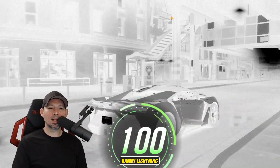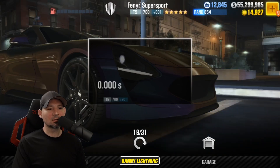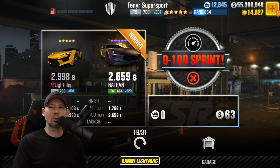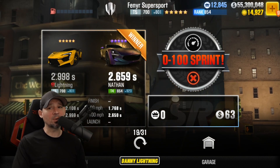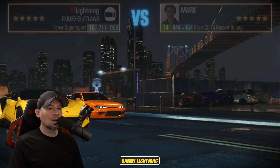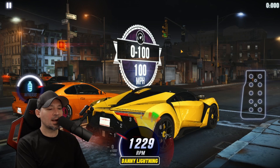And we lost. We're going to have to retune the car for a better 0-100 time. So I'm just going to take the transmission and pull it all the way over to the right. This should give us really fast acceleration.